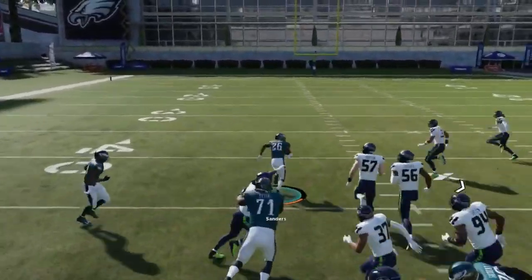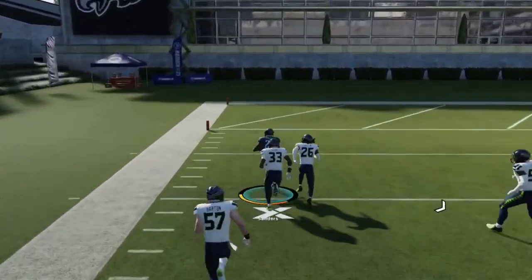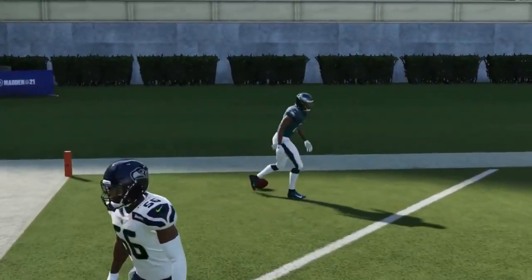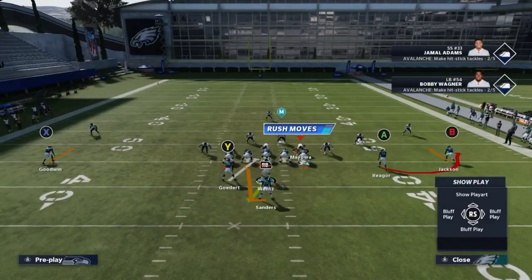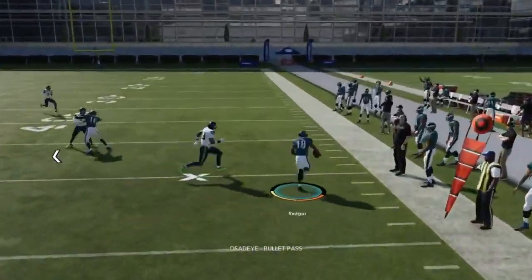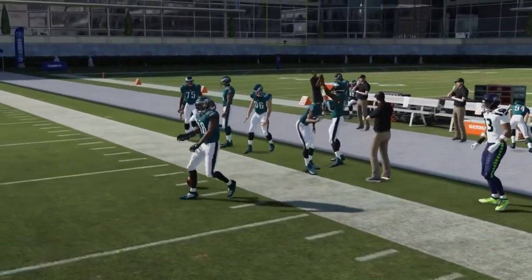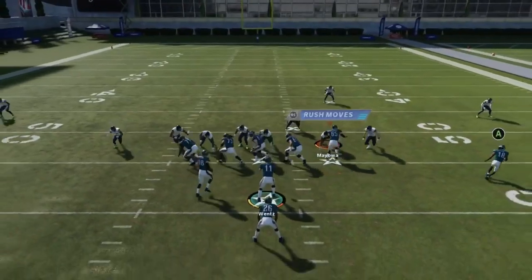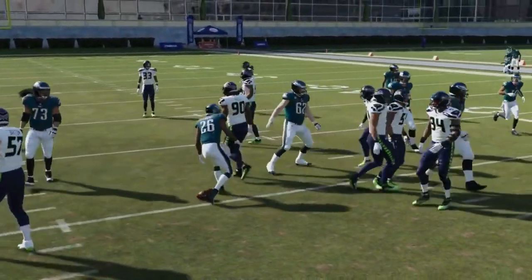Next we got the Zone Alert Bubble. These RPO plays are so glitchy — running against a 3-4 you can see how easy that is, with nothing but a huge hole. Against Cover 3 or Cover 4 it's a perfect opportunity to hit that bubble or smoke version. If you've got a guy coming down in the box, it's probably not the best time to run it.